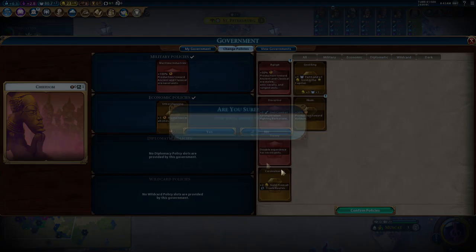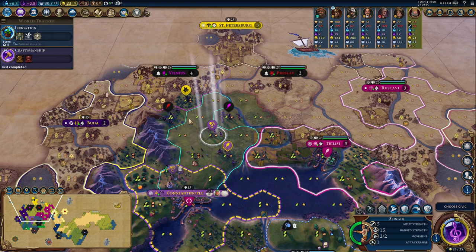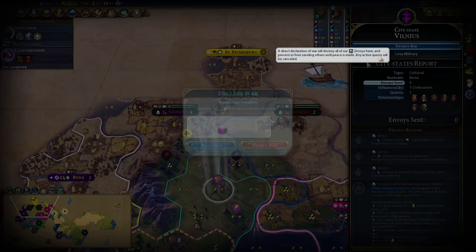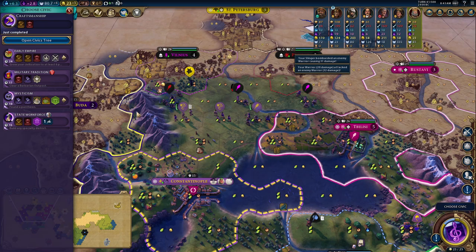Switching over to urban planning — we don't need to keep God King any longer than we have to. Maritime industries. I know I'm building an archer but I'm just about to switch over to boats. Okay now Vilnius — I don't believe I have any envoys with Vilnius. So I'm going to declare war on them. I'm not going to attack the city state itself — I'm just going to take advantage of the opportunity they've given me by leaving their units out in the open to spread my religion.